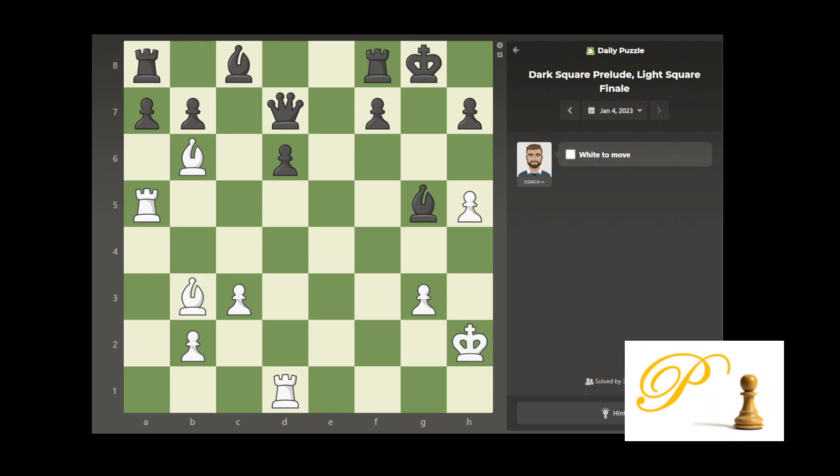Hello chess friends, this is Coach Andy. Today is January 4th, 2023, and we are white. We have four pieces. I always say look at your pieces first and get all the information. Right now we've lost a whole queen, so it's very hard to get a queen back — even getting a queen back is even. He may be getting a second queen here.